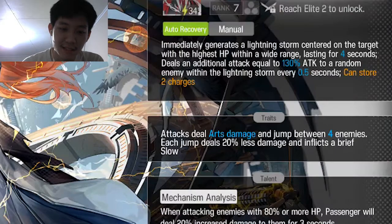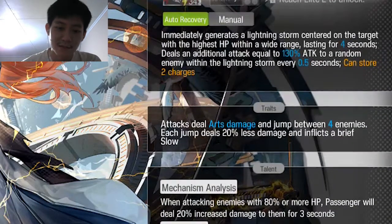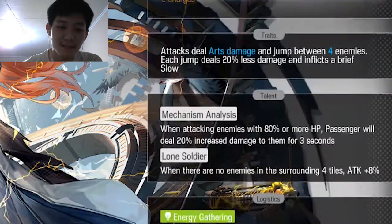Untuk kelemahan-nya, attack deals out damage and jump, dengan setiap loncatan bakal berkurang 20% attack-nya. Jadi semakin jauh attack-nya itu kayak berkurang 20%. Wajar sih, setiap loncatan bakal berkurang 20% attack-nya.